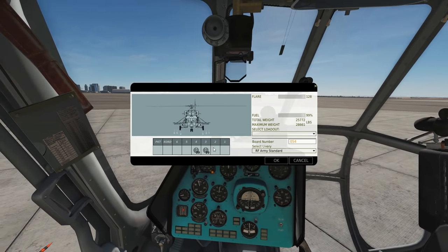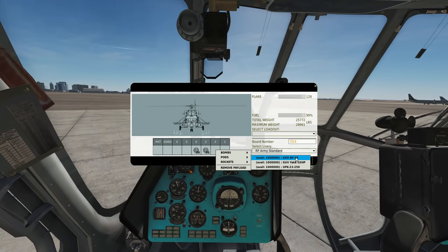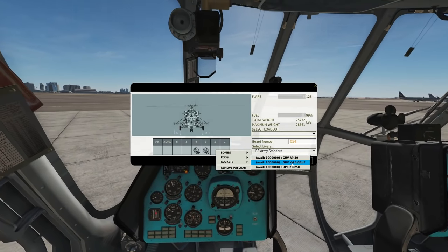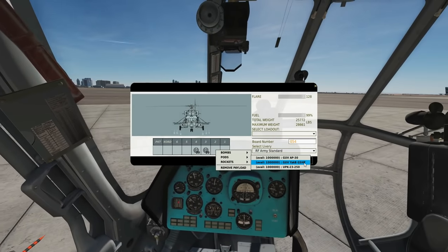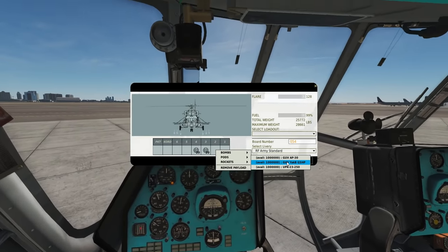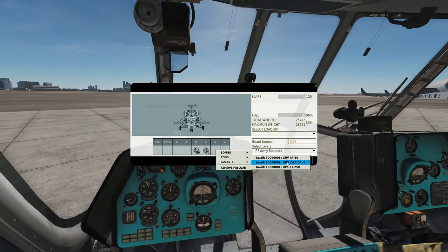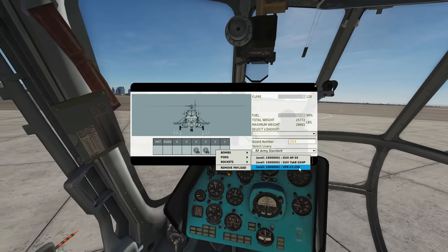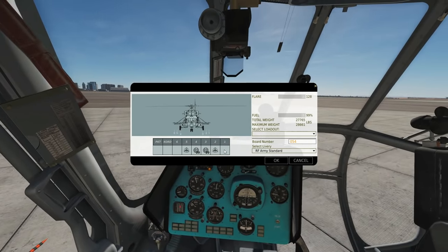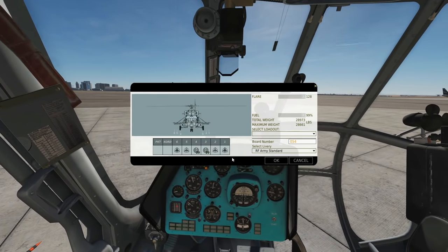On positions two and five I can have rockets again or I can have gun pods. The GUV AP-30 is a 30mm low velocity cannon - actually called a grenade launcher in the manual. The GUV YAK-B consists of one 12.7mm rotary cannon and two 7.62mm rotary cannons per pod, so with two pods that's six rotary cannons total. There's also the UPK-23-250, the standard Russian 23mm cannon. For the best bang for our buck we'll go with the YAK-B. On the outer pylons one and six we'll go with the GUV AP-30 grenade launcher.